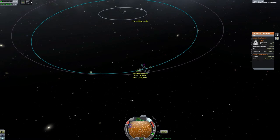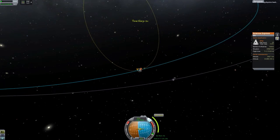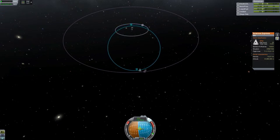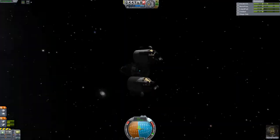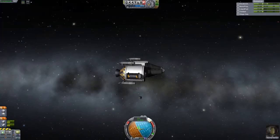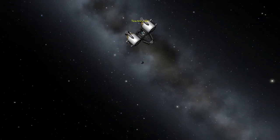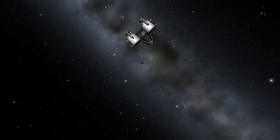We're fast-forwarding through this, trying to get a replacement maneuver node — the one we originally set up on Minimus didn't work because we weren't in orbit yet. The reason we're doing this is so we can be aero-captured by the planet Kerbin, so we won't have to use all our fuel and engine power to slow down enough to land. You can also use this technique to get into a nice orbit around a planet — we'll probably do that around Duna, but that's for next time.